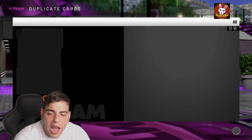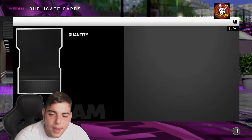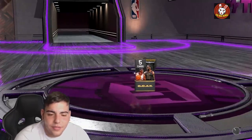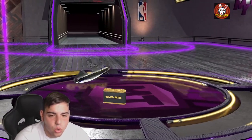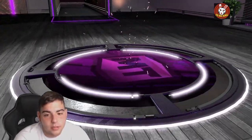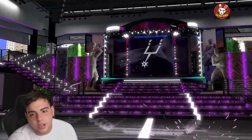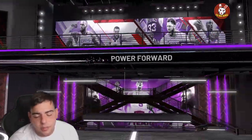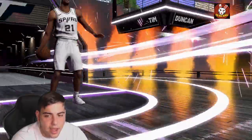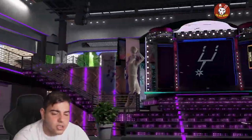I have not been liking 2K with these packs — they're just not too good. We're gonna pop two more and then end the video. Reveal all — opal! Come on, give me something good. Tim Duncan — like I said, it's Tim Duncan, Hakeem, Giannis... you get Tim Duncan, Hakeem, Bill Russell, John Stockton, Dirk Nowitzki every single time.